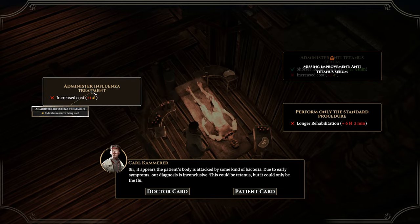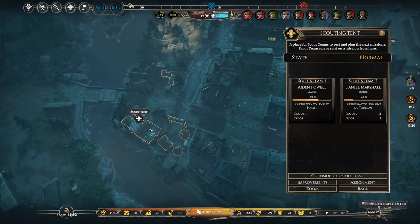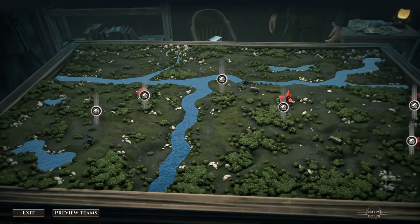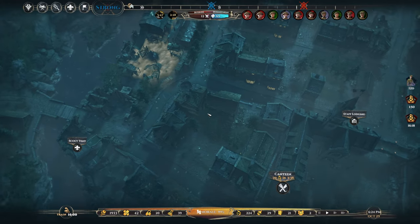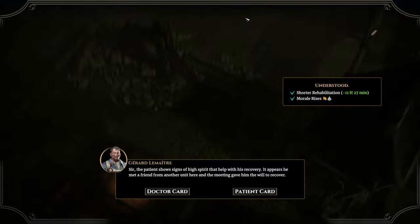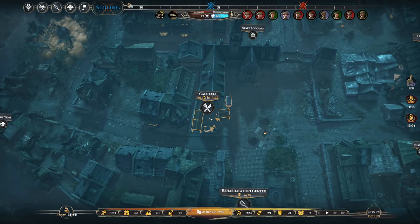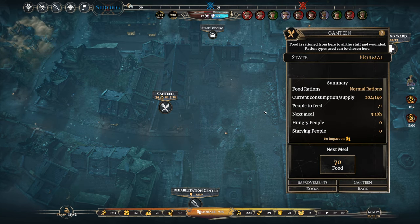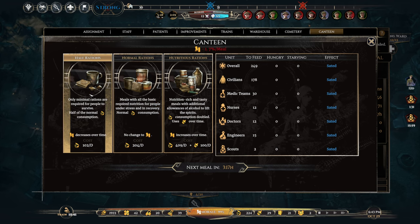We are very close now to seeing the outcome for evacuating villages. At the end of the last video, we were trying to get the villagers out before the Germans show up. On the map there's a group of refugees just trying to travel to safety, and we've opted to go with the team at HQ to help evacuate them. I've got 99 morale so I can probably go down to half rations for a little while.